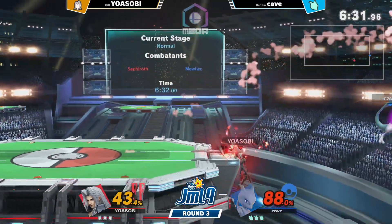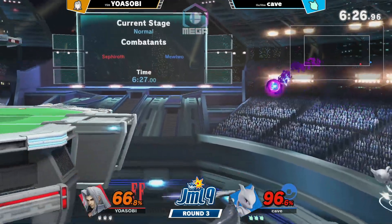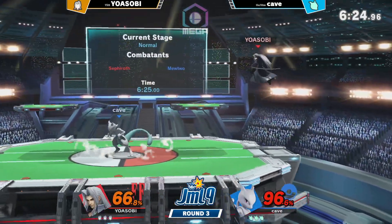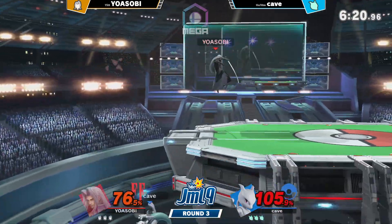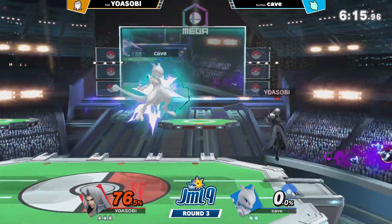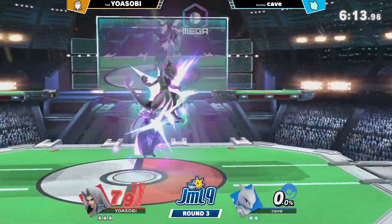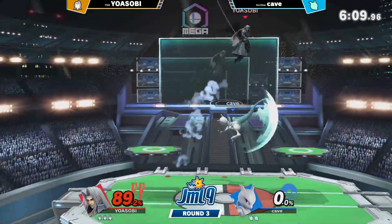Nice back air there. Still fairly even at the moment — definitely a close game. They both have a lot of range: Mewtwo with Psyjecta and Sephiroth with just a sword. That's a down-angled forward tilt — very nicely done, really good timing. Nice, just getting out of the Nair loops.